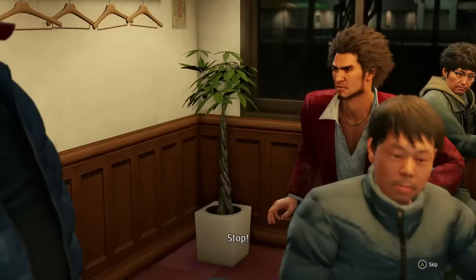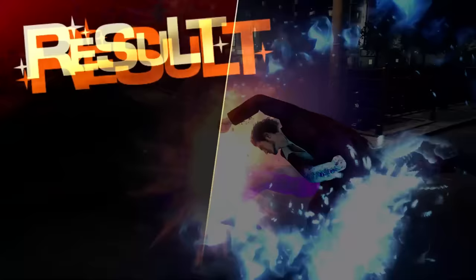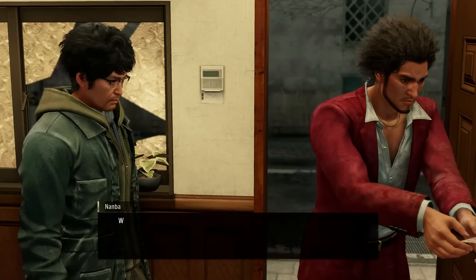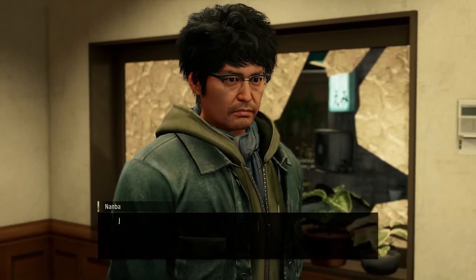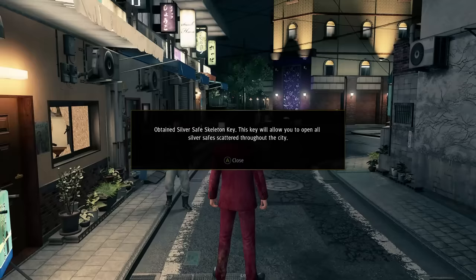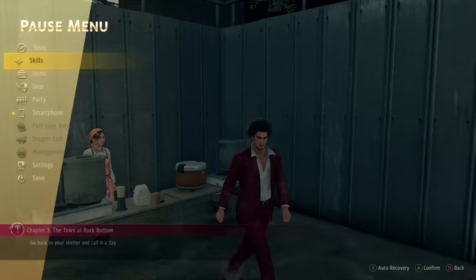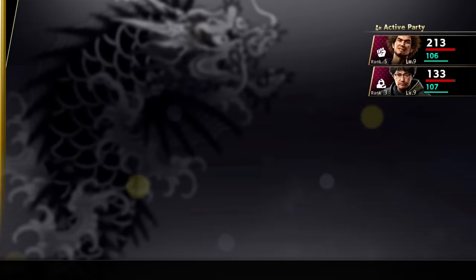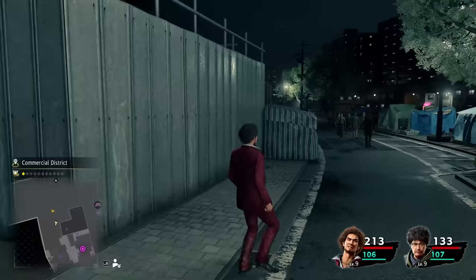We basically have to protect the bar from the Gomi Jewel, and after a nice chit-chat, somebody comes in with a sledgehammer. We stop him and literally one Tenacious Fist is enough to take him out. We watch the rest of the cutscene, get our 5k reward as well as the silver safe skeleton key — with this we can now open all silver safes spread out in town. On the way home, we also stop by the soup lady who gives us free soup that heals 150 HP.